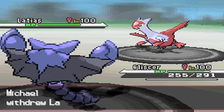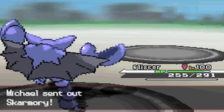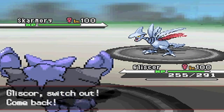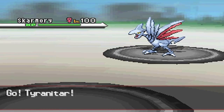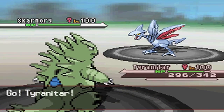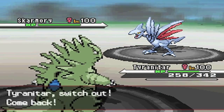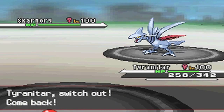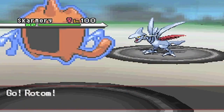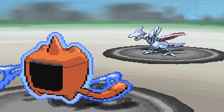Here I mess up big time. I decided to double-switch into Tyranitar, thinking Fal would just go for Dragon Pulse and not wanting to switch in Skarmory fearing a Taunt. I'd obviously forgotten that the battle had already shown my Gliscor doesn't have Toxic or Leftovers, so Fal would probably already note at this point that I was running the SD Acrobatics set. He just switches straight out into his Skarmory, which counters this set very nicely. Gliscor really can't touch Skarm, so I'm forced to give him a free layer of Spikes.